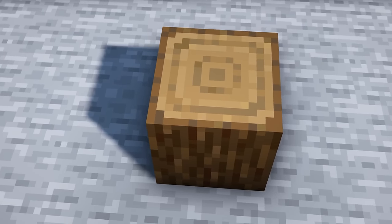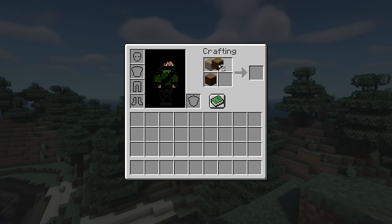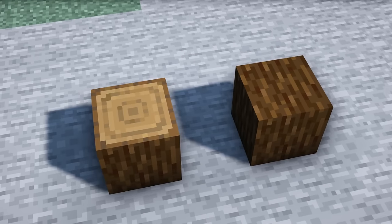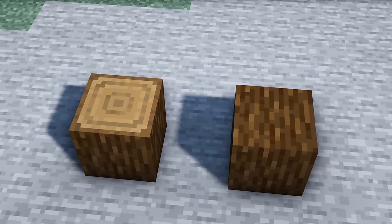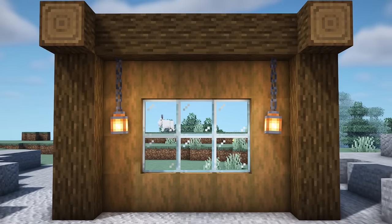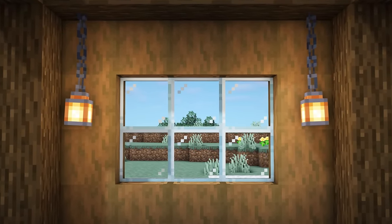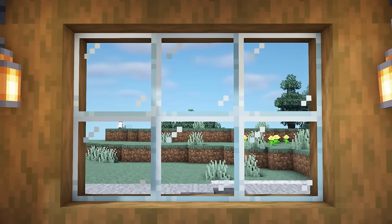Did you know you can craft log blocks that don't have the end texture? By making a 2x2 in the crafting table, you can get yourself three of these — just a log block with the same texture on all six sides. They certainly have their uses: building large custom trees is definitely one of them. Also, if you're using logs in a wall and you have some glass in that wall, you probably don't want the end texture on show — instead, the side texture would most likely look a bit better.